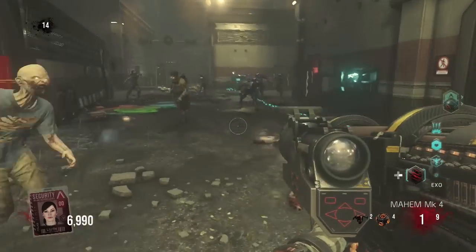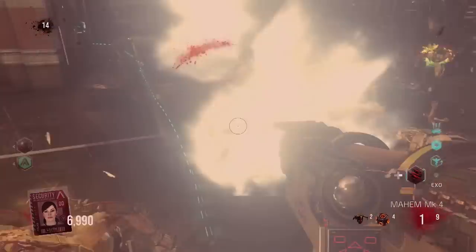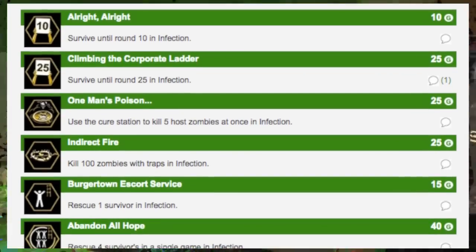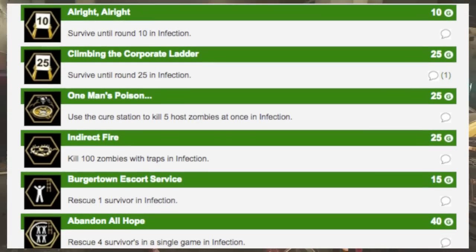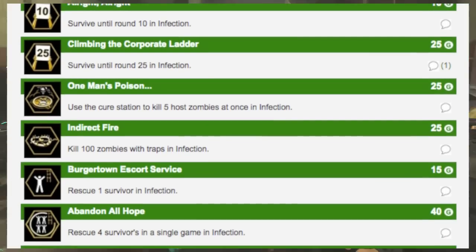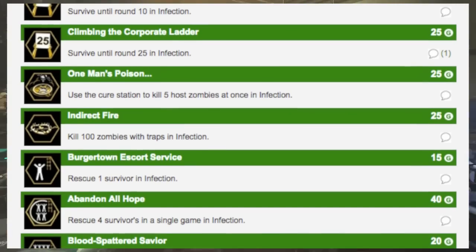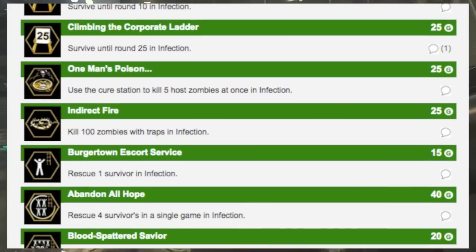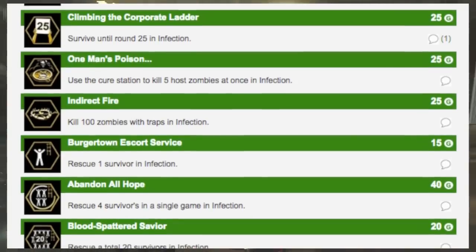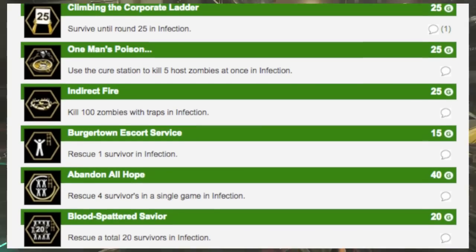There are similar ones from the map Outbreak so I'm going to skip by those pretty fast, but I'll still read them off. The first easter egg is to survive up to round 10 in Infection. The next one is survive until round 25 in Infection. Then we got 'One Man's Poison' where you have to use a cure station, which is a decontamination pad, to kill five host zombies — that's the infection round — so the infection round is confirmed returning.